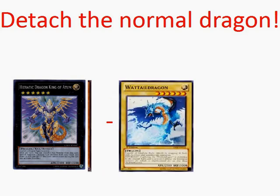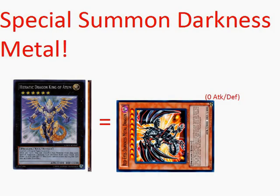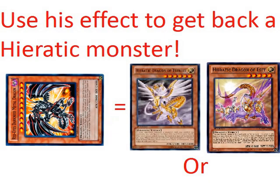ATOM's effect is we can attach the normal Dragon and special summon a Dragon from our deck, but its ATK and DEF will be 0. So we can special summon Darkness Metal Dragon from the deck. We can use Hieratic Seal's effect to get back a Hieratic monster, so we're going to bring back the monster that we used to tribute for Sue.